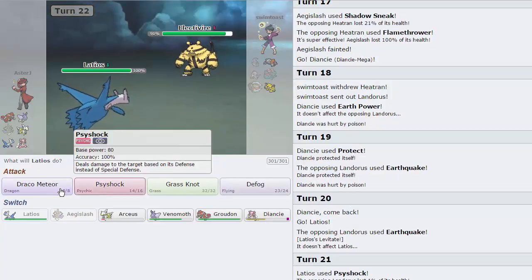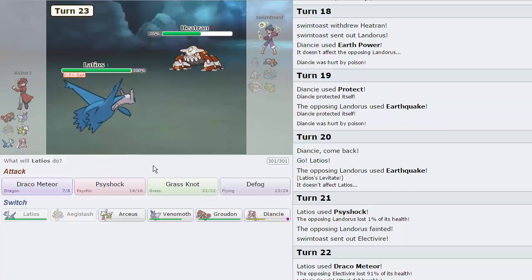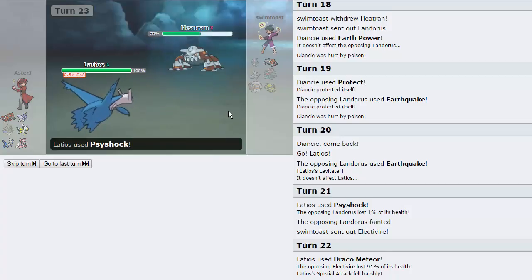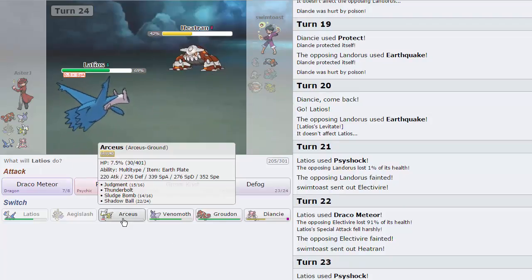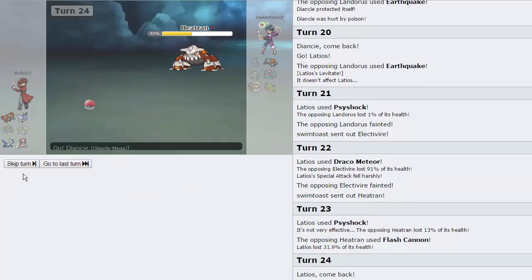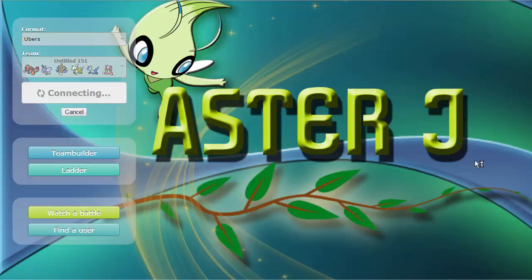We're just gonna go for a Psyshock right here — we're gonna be able to pick up... not necessarily a kill because Heatran will live too, but he might not be able to live a Psyshock into Draco Meteor. He actually is not Scarfed and he lets his Lando go down — which is the only thing that could take a Judgment at this point. I've gotta watch out for Electivire — it's Life Orb. So I can just go for Draco here, knock his Electivire out, then his Heatran comes in. We have Arceus-Ground at 8%. It still comes in on Rocks, but I can continuously Defog the Rocks away. He goes for Flash Cannon — I'm just gonna knock this thing out. I'll go into Arceus, take the Flash Cannon, go into Diancy, click Earth Power and win. We know he was air-ballooned.